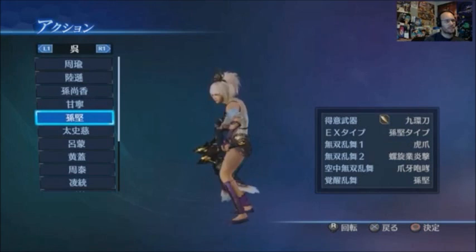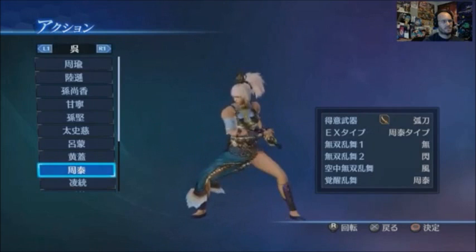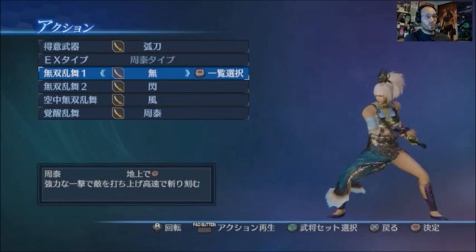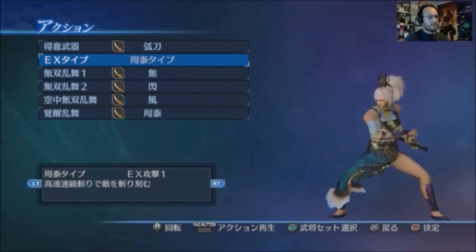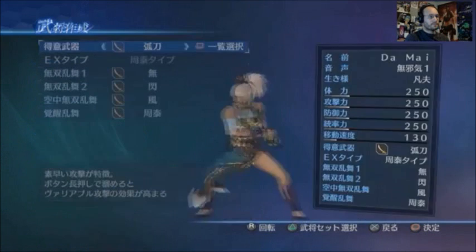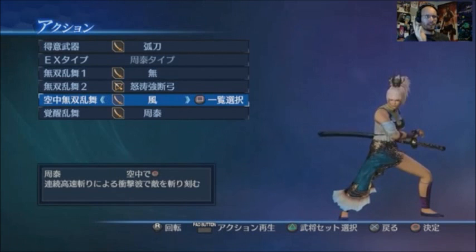I guess this is the away stuff now — the R1 and L1 at the top there is for the different factions. We've got this set and we can change the EX attacks — EX1, EX2. These are the Musou attacks and the EX attacks, so we can go for different Musou types. Let's see if I can find a bow — we've got a bow move in here. One of these is for the Rage, and you've got the Aerial Musou. I think the bottom one is actually the Rage attack.